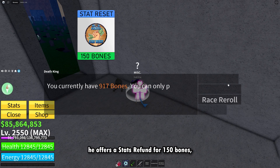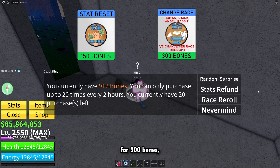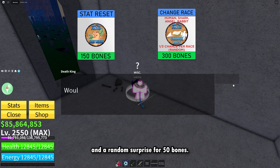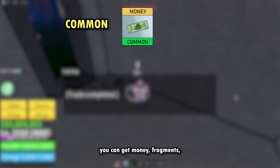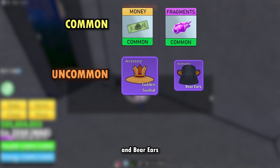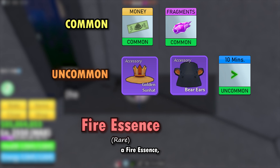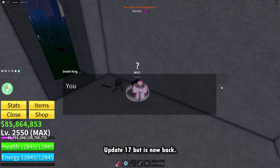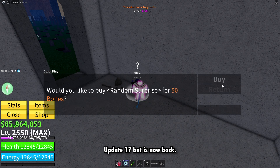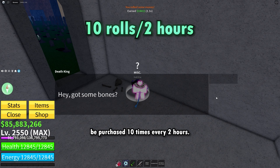The Death King offers a stats refund for 150 bones, a race reroll for 300 bones, and a random surprise for 50 bones. From the random surprise you can get money, fragments, the golden sun hat and bare ears accessory, 10 minutes of 2x XP, a fire essence, a hallow essence, and fruits — a feature removed in update 17 that is now back. The random surprise can only be purchased 10 times every 2 hours.